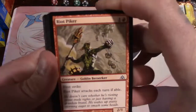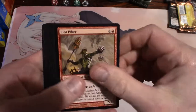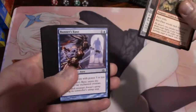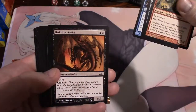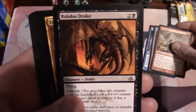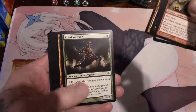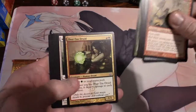A goblin berserker - Riot Piker. Raktios Drake, Raktios Drake - look at the art on that, man, that is incredible. Another Wake the Reflection.